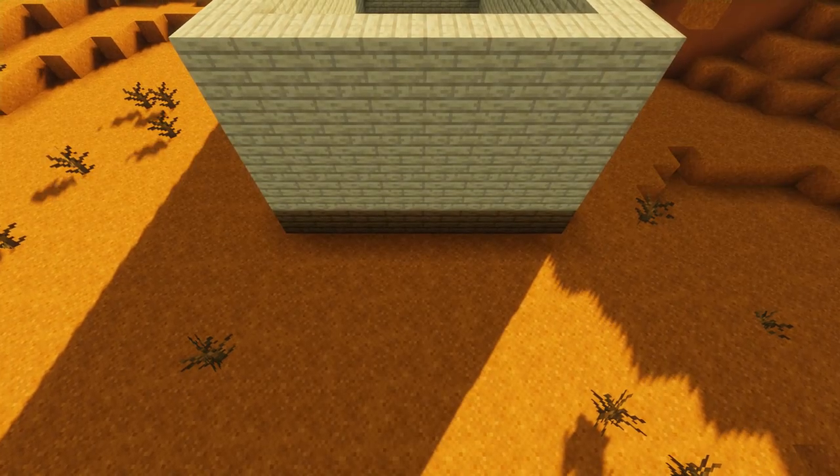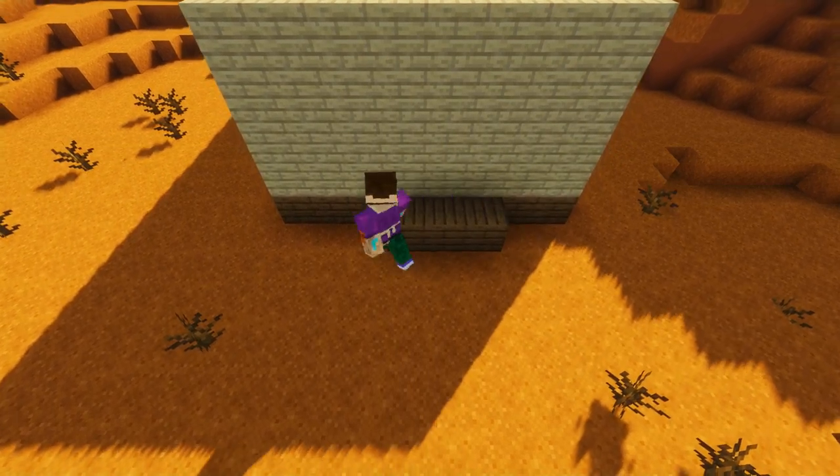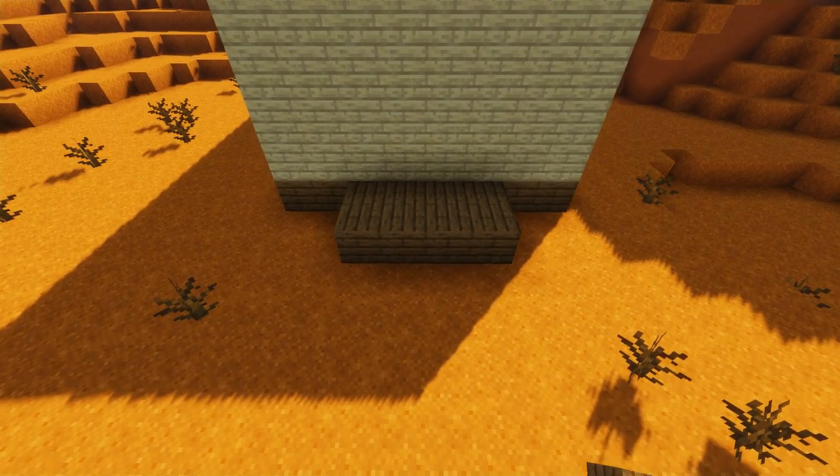Now on the front end of the church we'll form a porch by adding a four by two platform using some more spruce planks, then just add four spruce stairs on the front like so.